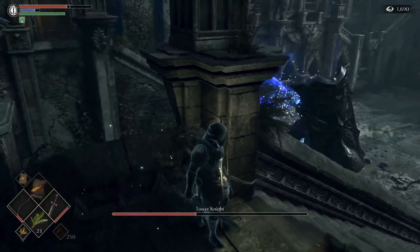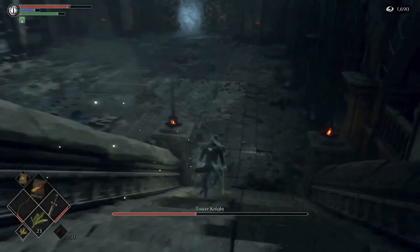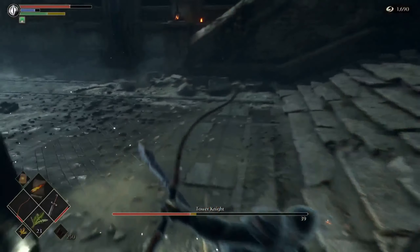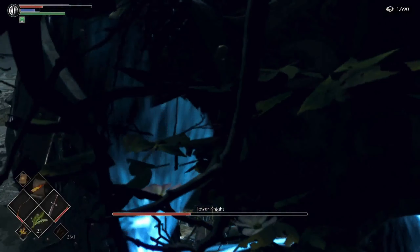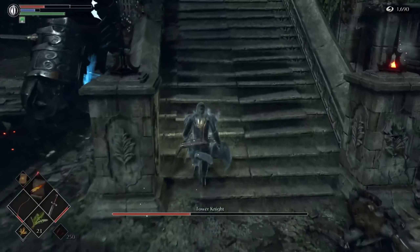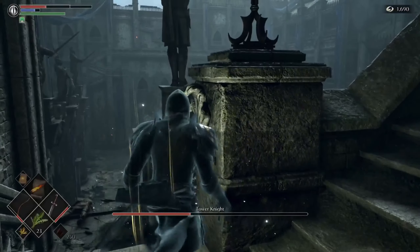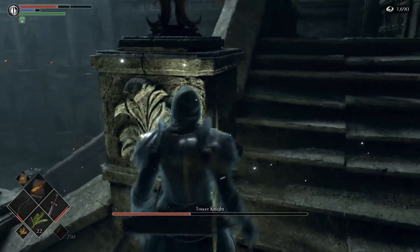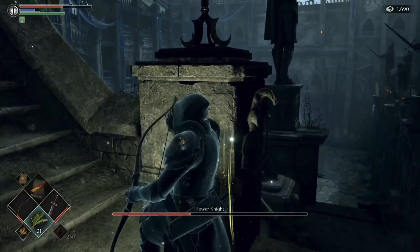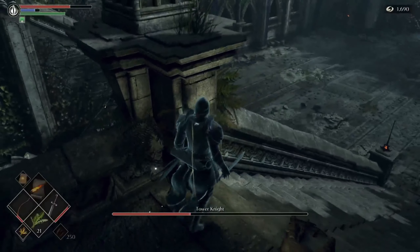Basically what I did was when we came through the fog gate — which I lost in this particular video — just run straight past the Tower Knight boss, up the steps, get rid of the archers. While you're behind the pillars and up these steps, you're safe from the Tower Knight. You just want to avoid his blue bursts, his blue magic shots. You can hide behind pillars to avoid those, but he can get you in certain places if you peer your head over the top of those walls.